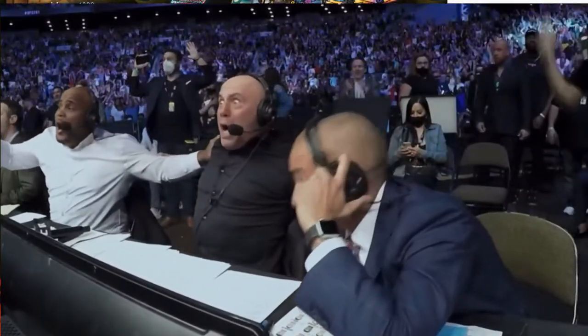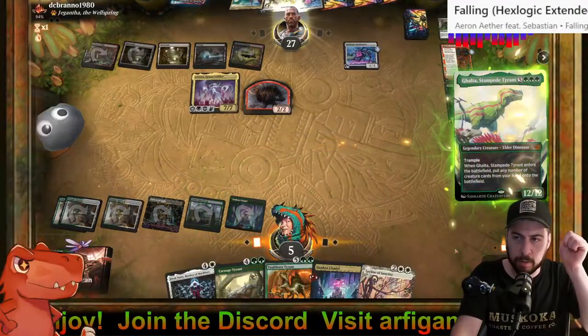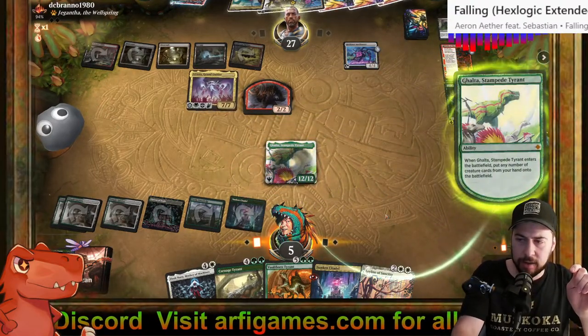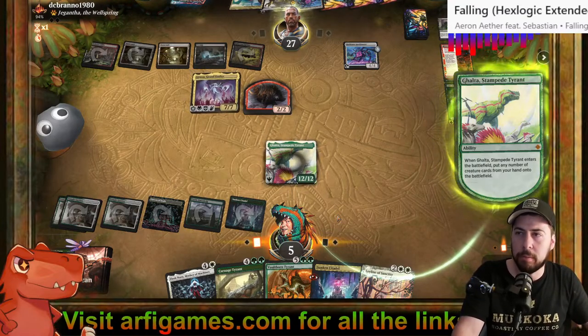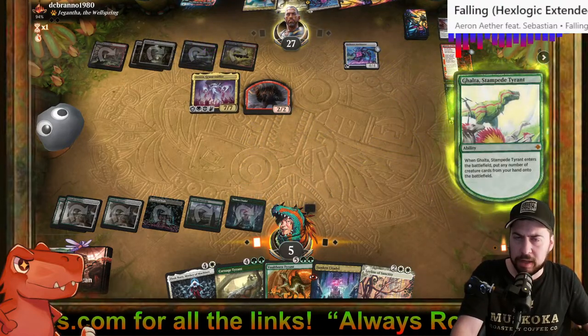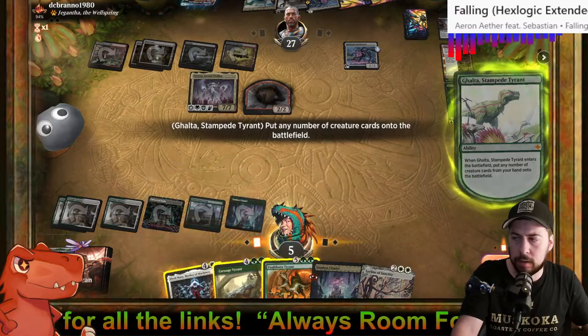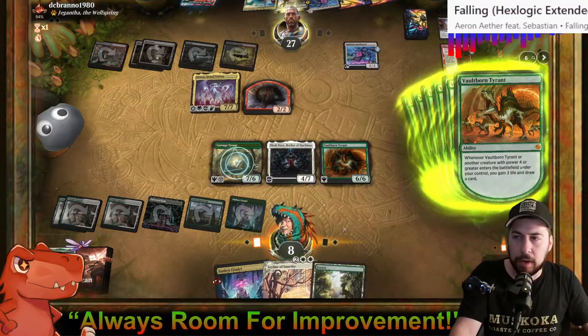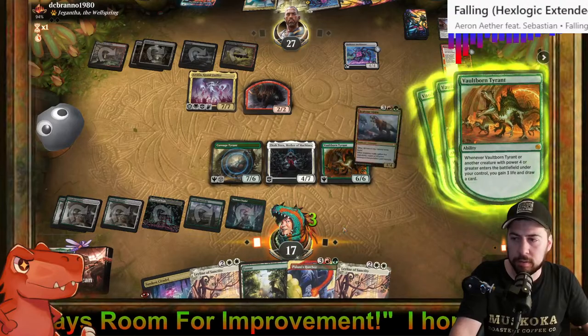We can make eight with Temple Garden! If by chance we get Galta Stampede Tyrant next turn and they hadn't done too much Thoughtseize stuff, they'd be close to dead. Here goes nothing! That's what it's all about — stack them, attack them, gain a bunch of life, draw a bunch of cards. Kill it — I don't care, use your removal. I'm going to be gaining so much life. Look at that, Mother of Dinos — a motherload of life and cards!